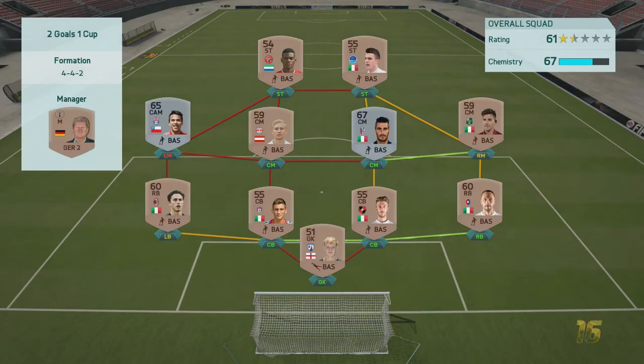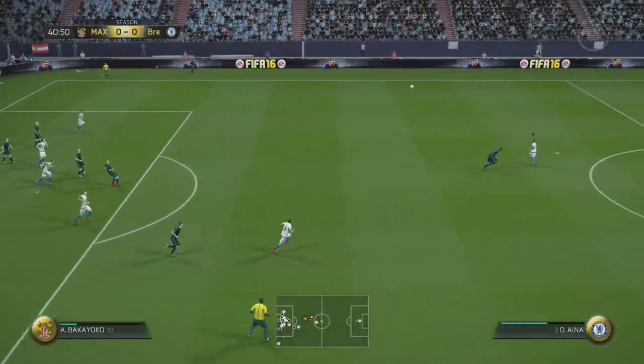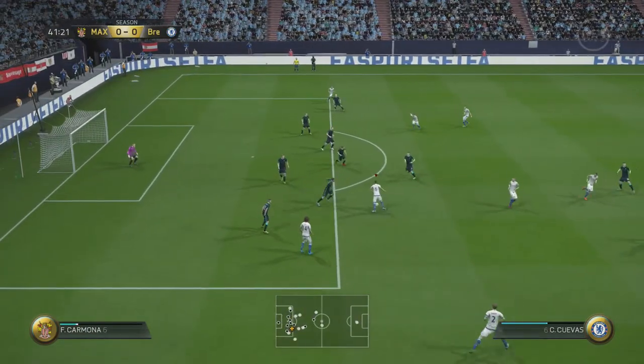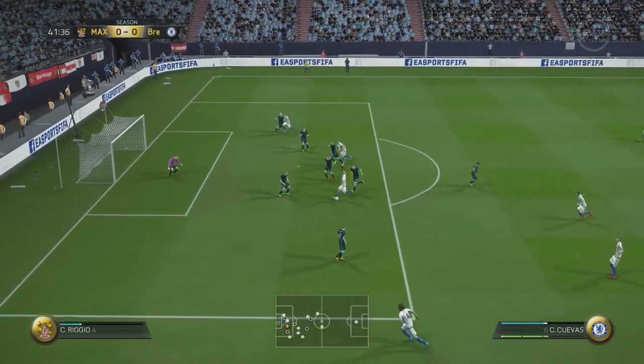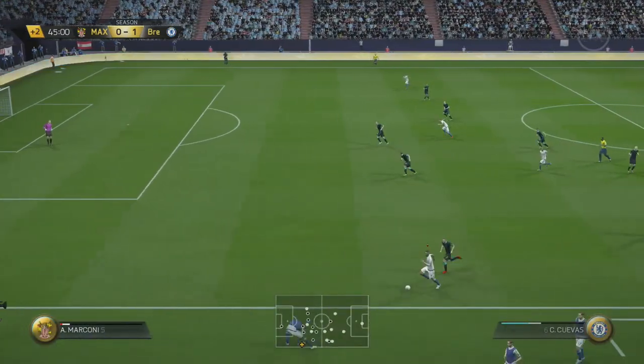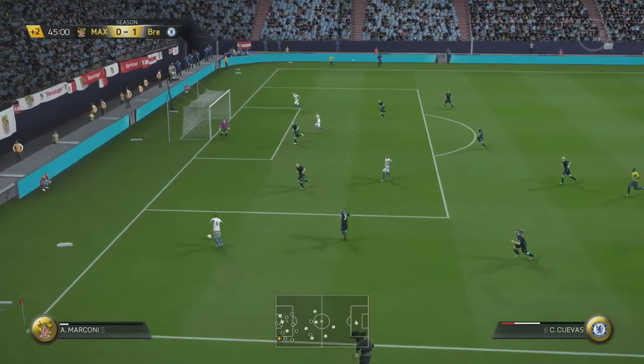We hope to take advantage of that low chemistry, and the first opportunity arrives as we swing it across. They clear it out but we win the pullback — Xiao Rodriguez picks up the ball, plays it into Kristen Crevice, who breaks through the defenders and smashes it into the top corner giving us a one-nil lead.